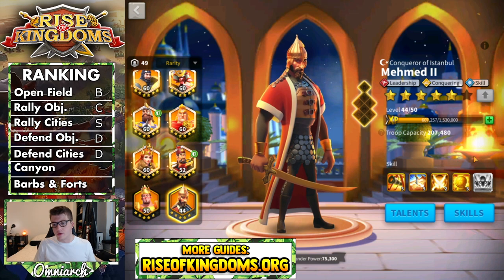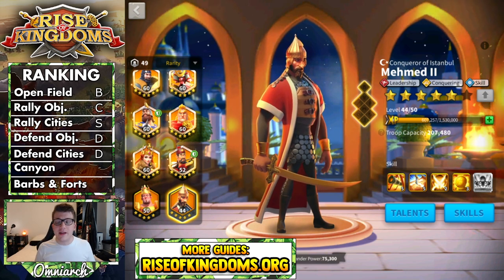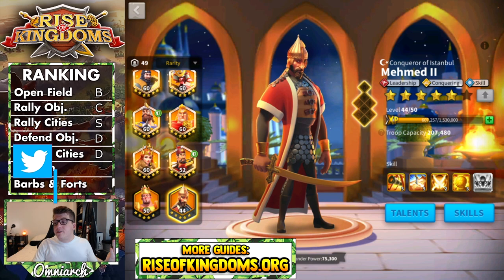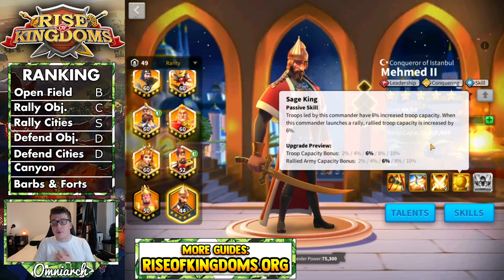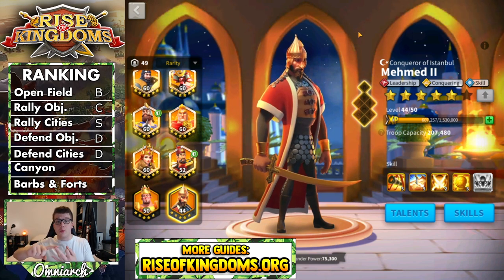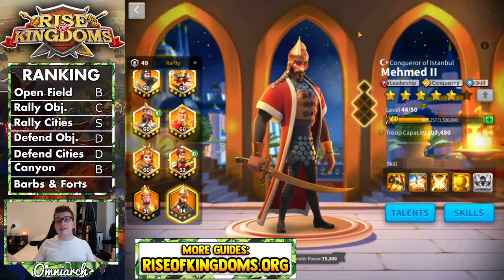For canyon performance, Mehmed actually performs pretty well for most players. You can get him to five-five-one-one and he'll deal decent AOE damage while buffing the skill damage of whoever else you bring — perhaps Sun Su — and providing a small army bonus from his fourth skill. If you level him past five-five-one-one to five-five-one-two, five-five-one-three, or even five-five-one-five, that would be amazing for canyon. You want powerful AOE, more troops, and more skill damage, and if you can do all that at five-five-one-one for a legendary, that's pretty good. Mehmed gets a B ranking in the canyon category.